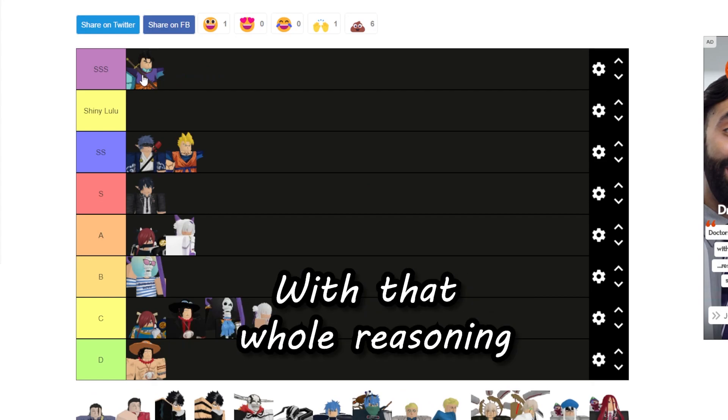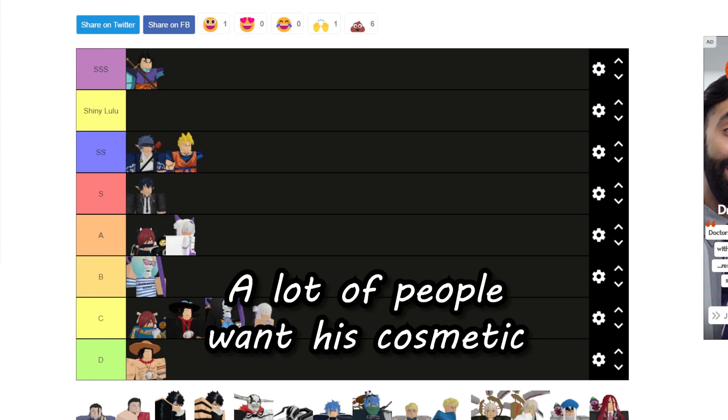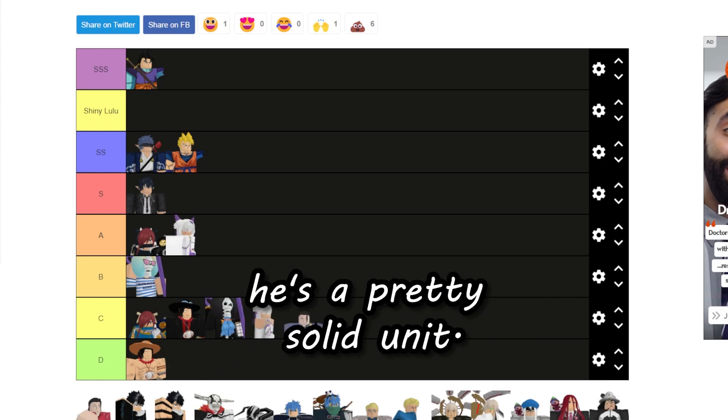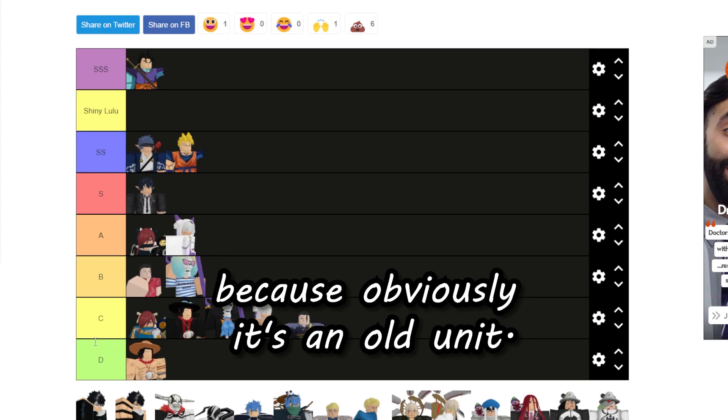A lot of people want that cosmetic. Gecko is going to be like mid C because he's a pretty solid unit and he's pretty old. His shiny is going to be the highest in B because he's obviously an old unit.